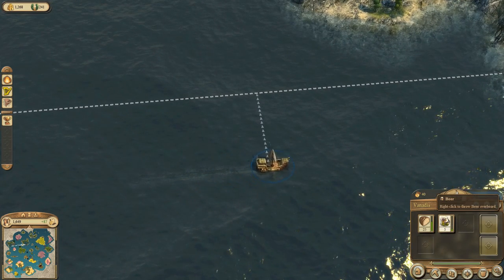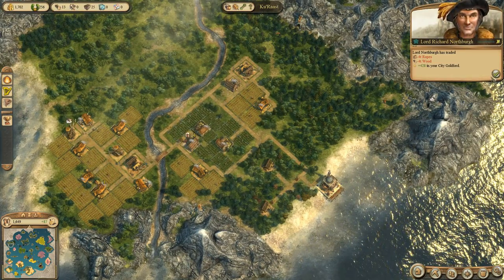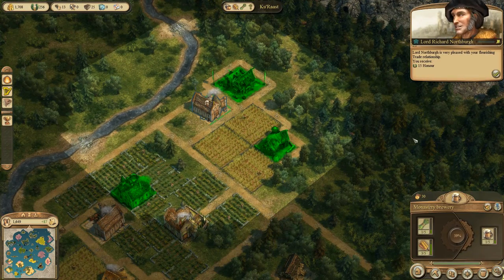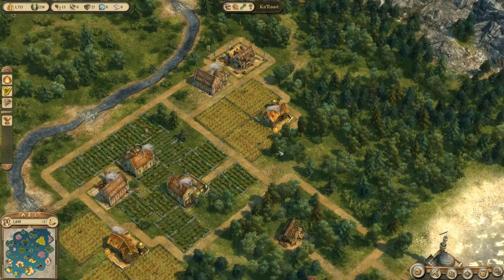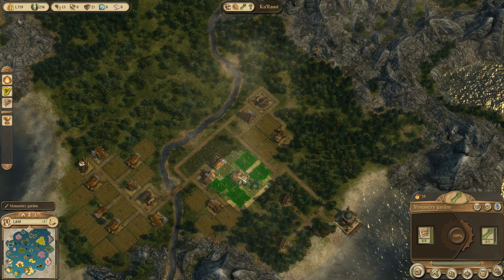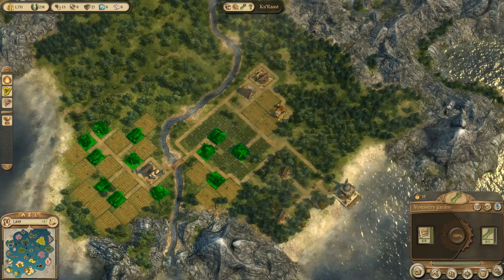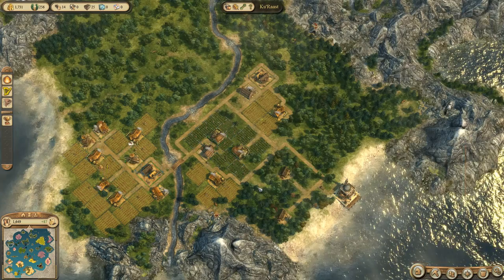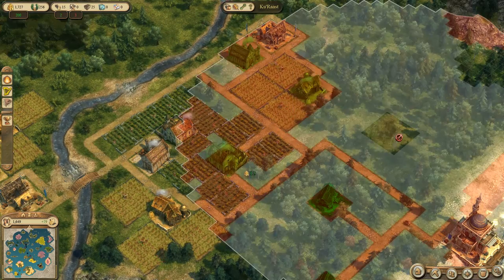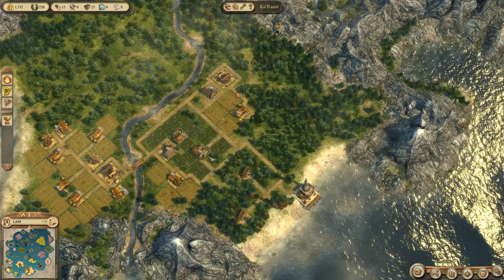The Vanadis only has 5 tons of beer and that's going to be empty pretty soon. I'm looking back at the beer production and see it's actually not working at 100% yet. It turns out this monastery garden is outside the range of all the warehouses, so nobody is actually picking anything up from there. It is the one small market building that's picking it up, but it's going the long way around, which is really annoying. I really should build another market building.